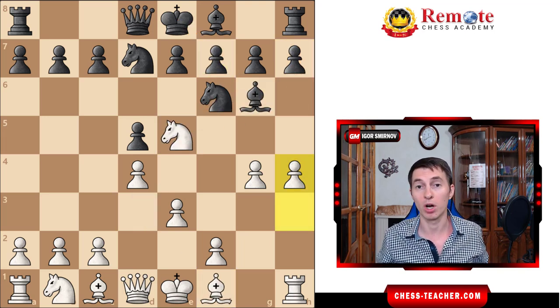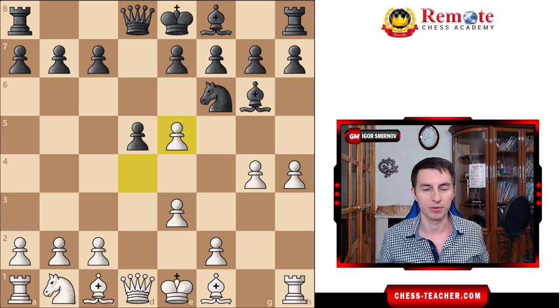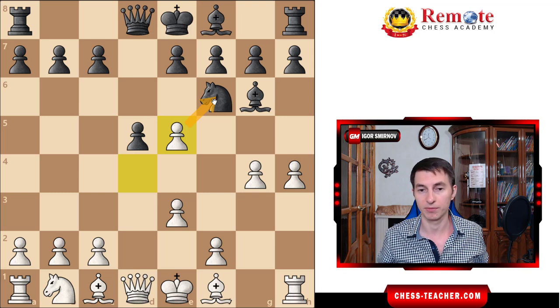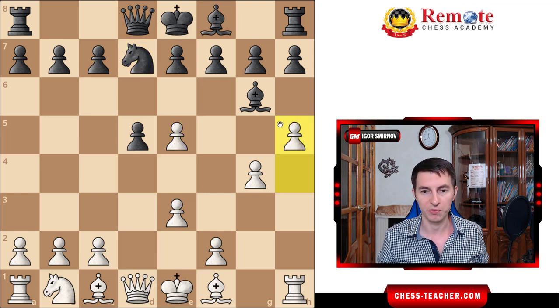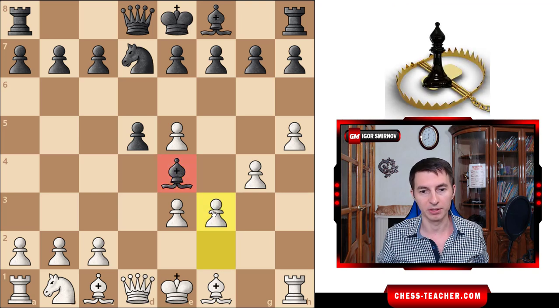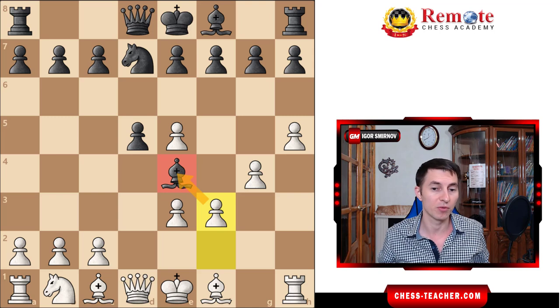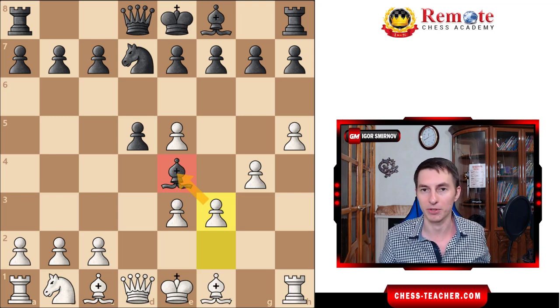If not h6, then what should black play? Lots of your opponents will simply trade on e5, trying to reduce the pressure. But that is actually a bad mistake, because now this knight is hanging, and after the knight moves — doesn't matter where it goes — you just play h5 and you win a free piece. There is no compensation. The only square for the bishop to go to is e4, but then you play f3, and now it's completely locked — there is no way to escape anymore. You just win a piece with no compensation for black, and that's an easily winning position for white.